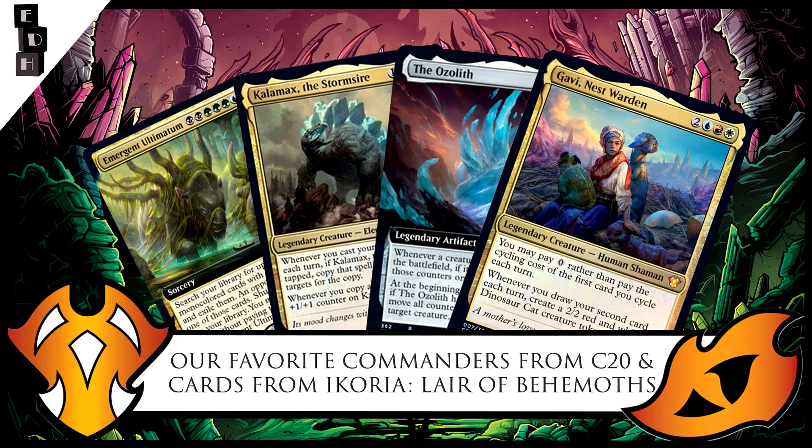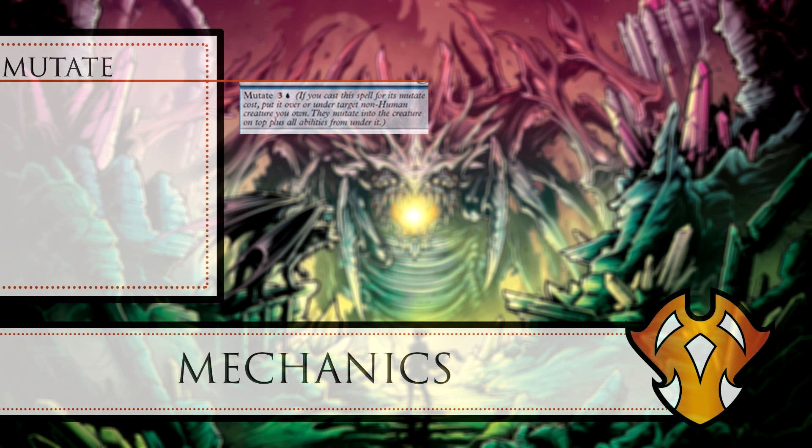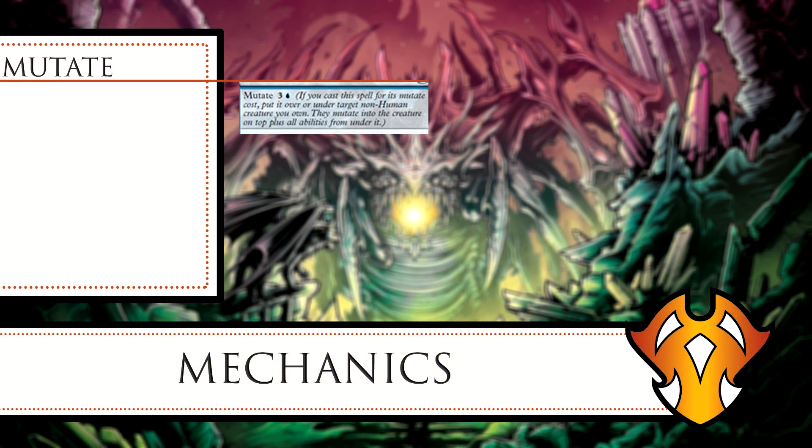Before we do that, let's recap all the new things from the upcoming set. We have three new mechanics — that's a lot for a whole set. We have Mutate, which is: if you cast this spell for its mutate cost, put it over or under target non-human creature you own. They mutate into the creature on top plus all abilities from under it. It's a bit confusing — we'll try our best to explain it.